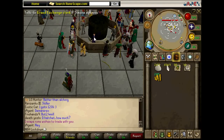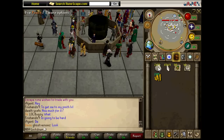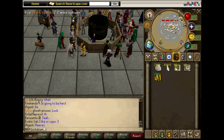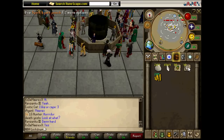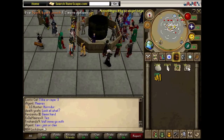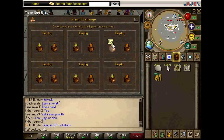Then you're going to go to the Grand Exchange and buy five things: pouches, spirit shards, ring of dueling with a charge of eight, spirit kaya pouches, and raw bird meat, which is what I'm missing and I'm going to buy right now.